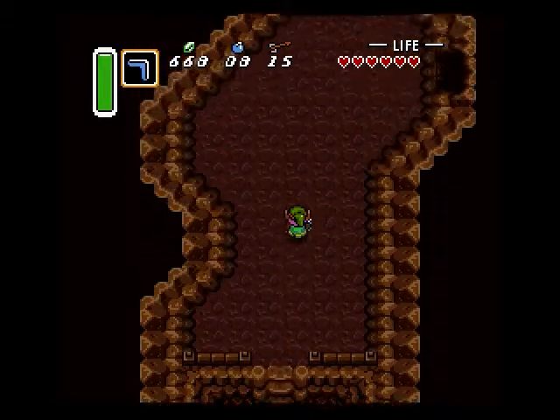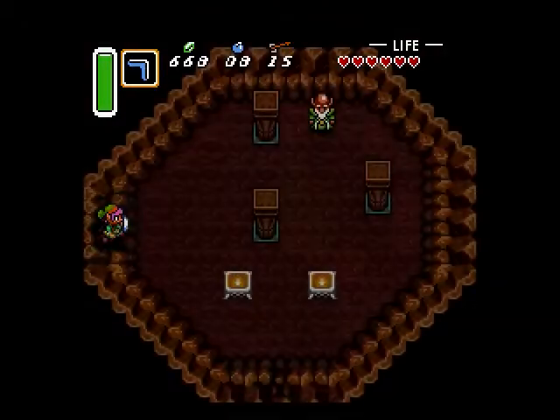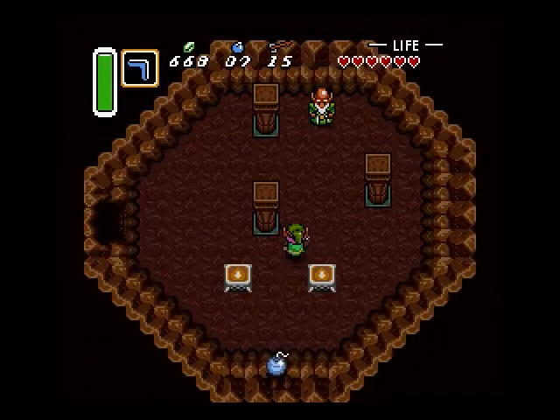We're gonna go in this cave first though. There is some elder guy — he doesn't really do much, but we can blow a hole in his house and take his loot. And that's what we're gonna do.